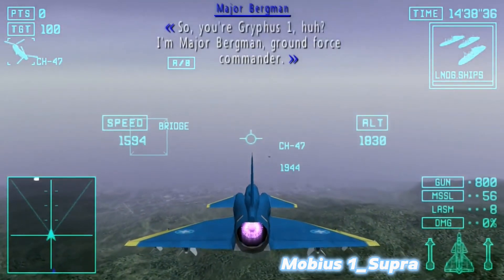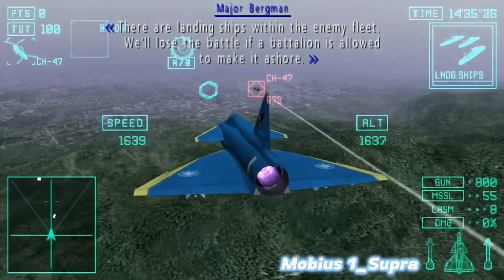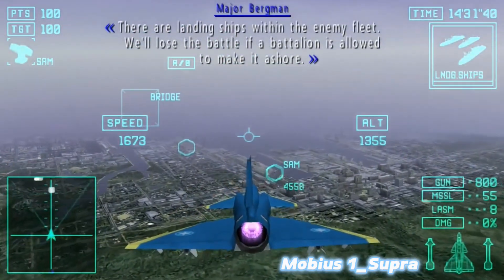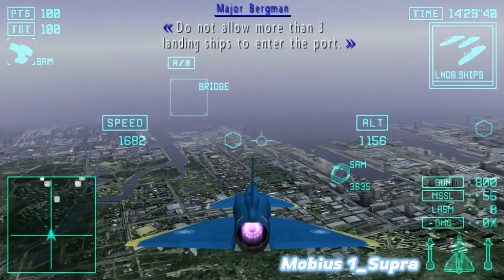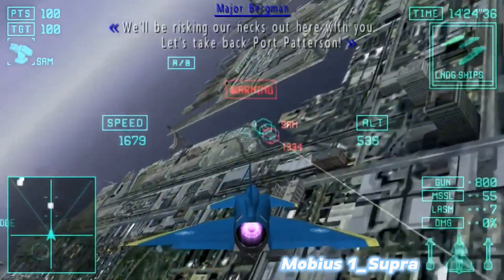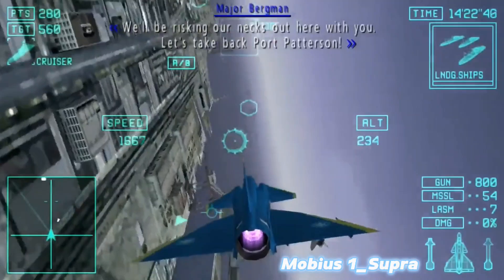I'm Major Berkman, Ground Force Commander. We'll lose the battle if a battalion is allowed to make it ashore. Do not allow more than three landing ships to enter the port. We'll be risking our necks out here with you.